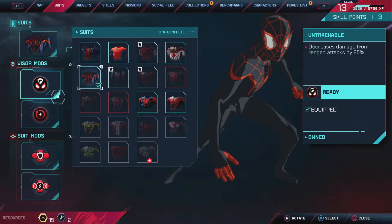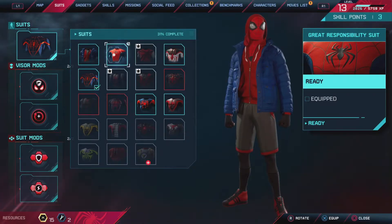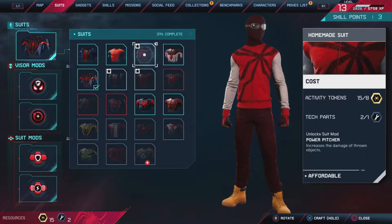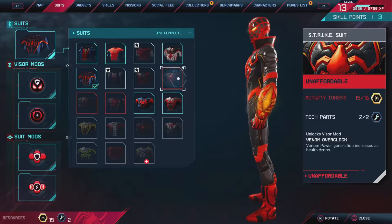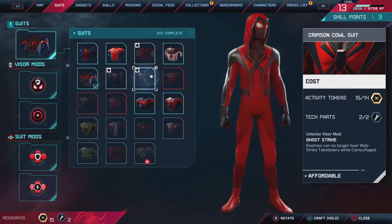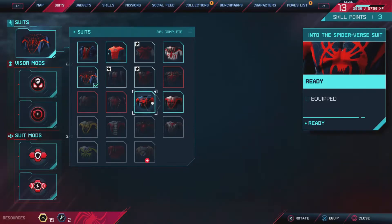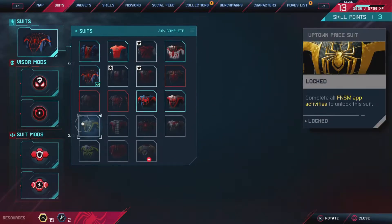Keep in mind I don't have all the suits unlocked — the bottom two rows I can't even see previews for. This is the suit you start the game with, and this one you get about 30 to 45 minutes in — the homemade suit, very cool. You've also got Brooklyn Visions, the animated suit, the End suit, the 2099 suit, the Into the Spider-Verse suit, and the classic suit which kind of reminds me of black suit Spider-Man except with red added.